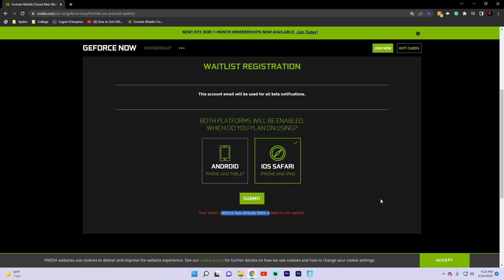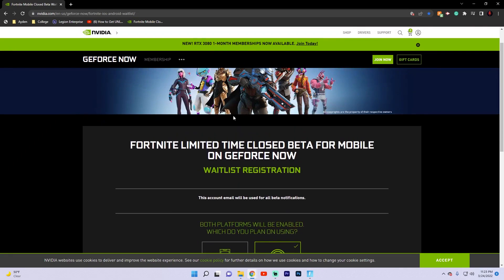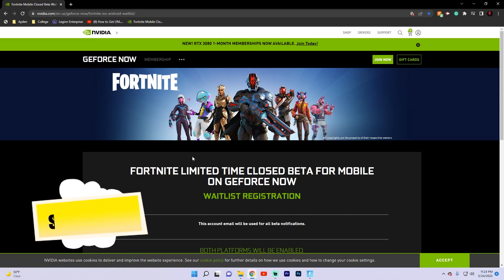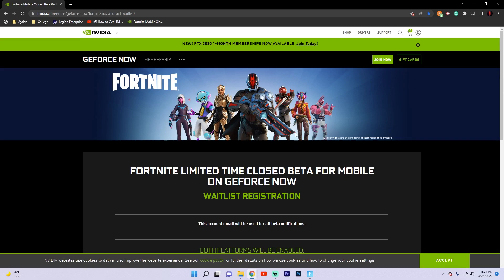Since I've already done this it says I've already been added to the waitlist, but you just have to wait for an email which will walk you through the process of downloading Fortnite mobile and being able to play it. This might take a little bit of time, but this is the working version of Fortnite on iOS and Android devices as of right now. It is really fun, it works very well — I have played it for quite some time.